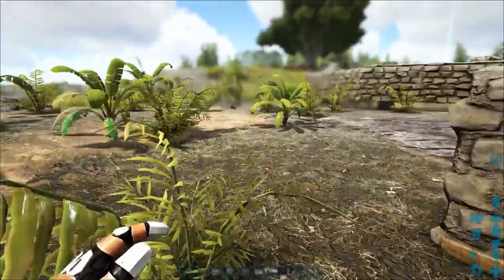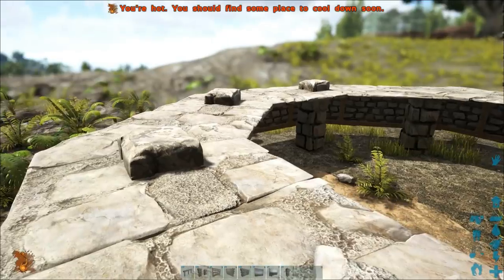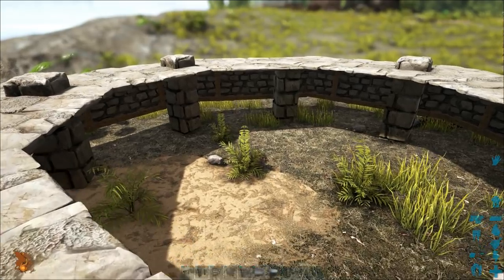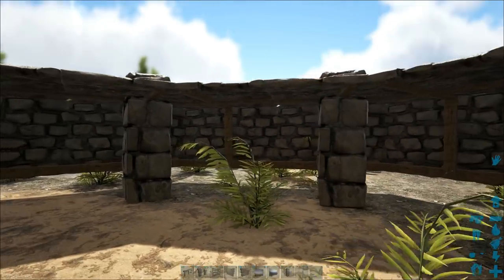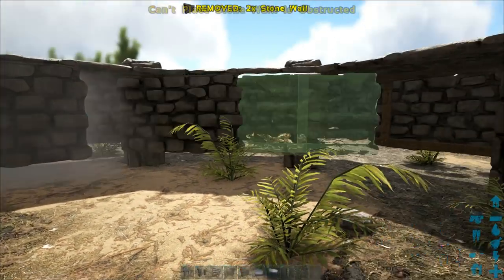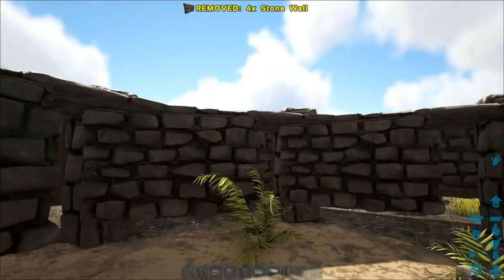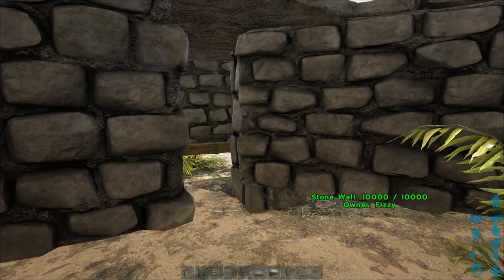Alright, let's move on to the next thing. Imagine you're building — for instance, we have my famous octagon build, which you guys loved. There's a full video on that in the top right corner. What happens when you're building something like this and you stumble upon a gap you need to fill, but you can't because the game doesn't allow wall intersection? You end up with a complete mess.